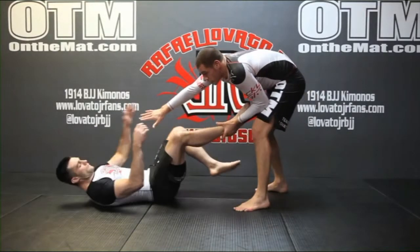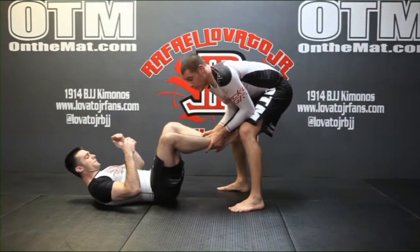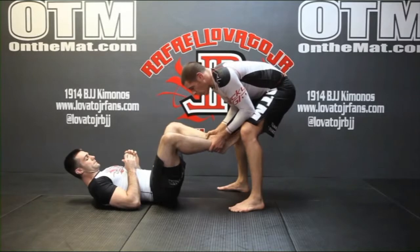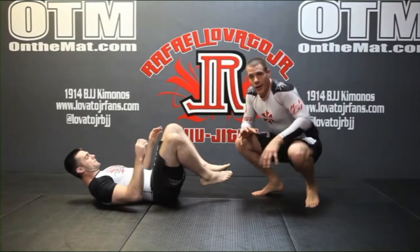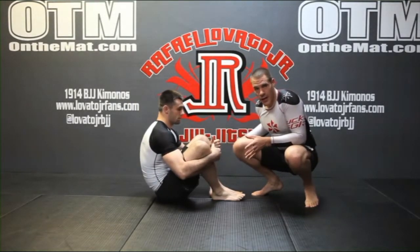It's going to be a motion just like this. As soon as I do that, immediately I'm going to look for the second ankle. This is going to be just like a little variation of a bullfight pass, but I'm going to hold at his ankles. I'm really just looking to throw his feet just enough to where they pass outside my leg.